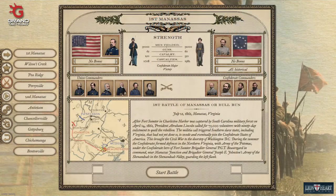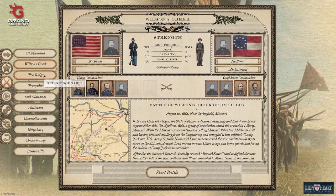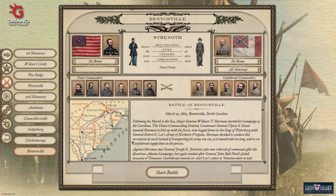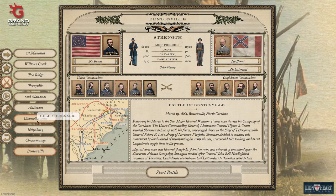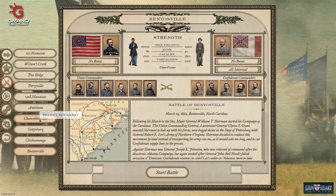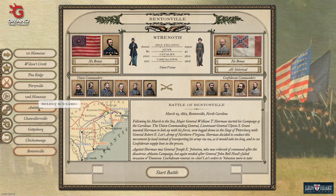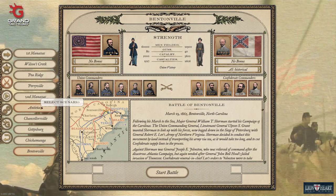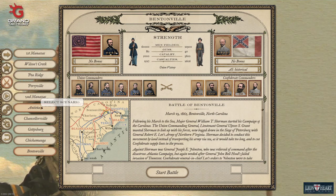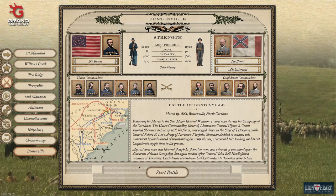First of all, historic battles are available — right now there are 10 of them: First Manassas, Wilson's Creek, Pea Ridge, Perryville, Second Manassas, Antietam, Chancellorsville, Gettysburg, Chickamauga, and Bentonville. There will be another historic battle available when the game goes live on August 21st. Right now there's just an 1861 and 1862 campaign, but they are going to add a 1863 and 1864 campaign eventually.